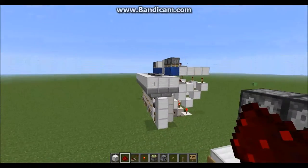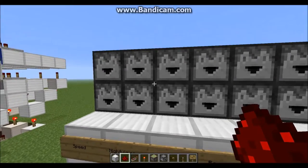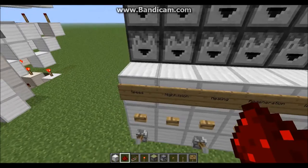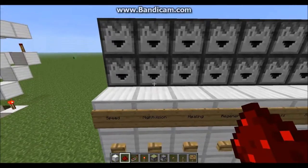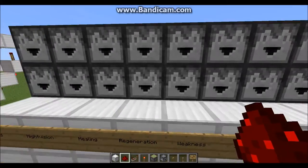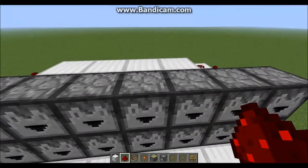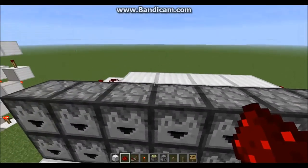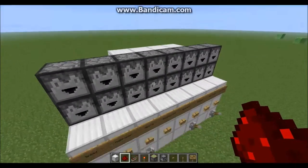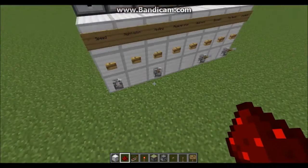So we can go ahead and start putting in your ingredients. Just put in whatever ingredient into whatever dropper you have listed — this is completely up to you. For me, I'd put sugar in here, golden carrot in there, glistening melon in there, and so on all the way down. Then in the top four, you're going to want to place nether wart and then three stacks of glass bottles, one on each dispenser.